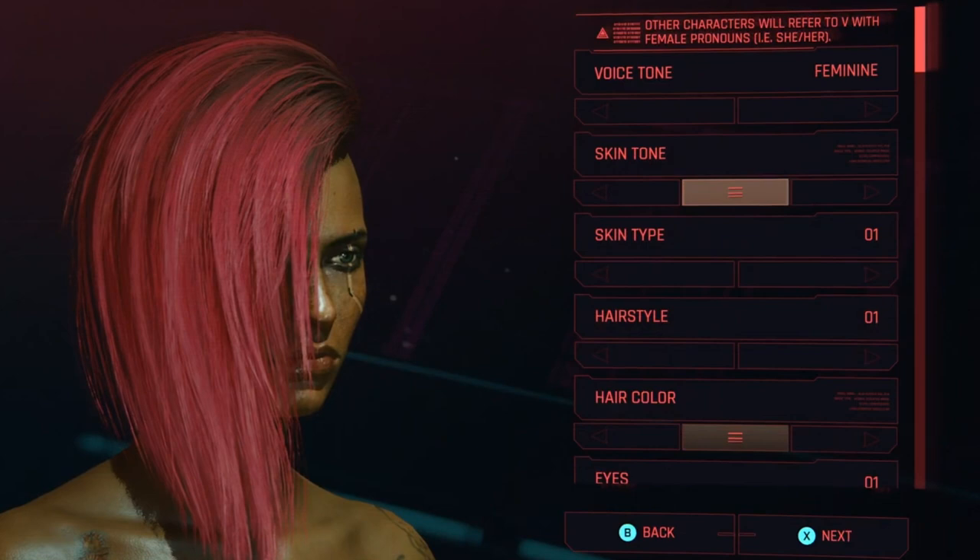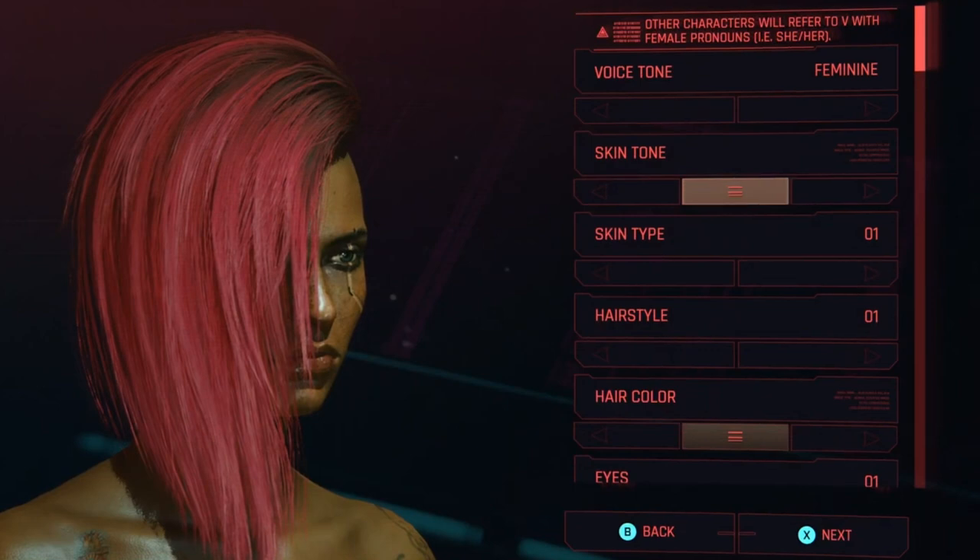We have some of the character creator options here including voice tone, skin tone, skin type, hairstyle, hair color, and eyes, as well as plenty of room for more options based on our ability to scroll through.